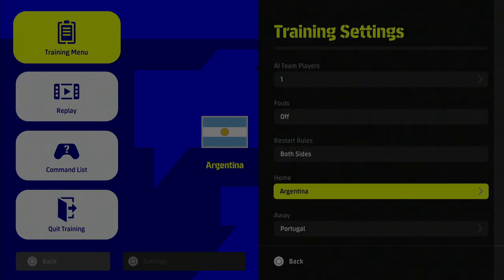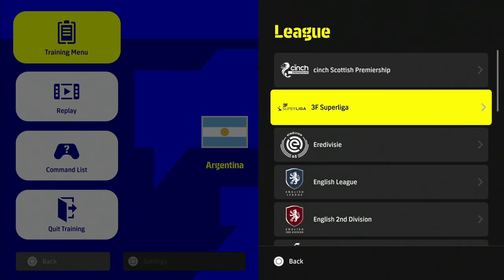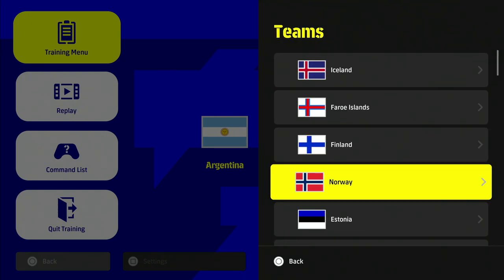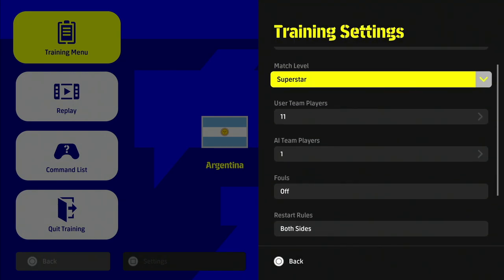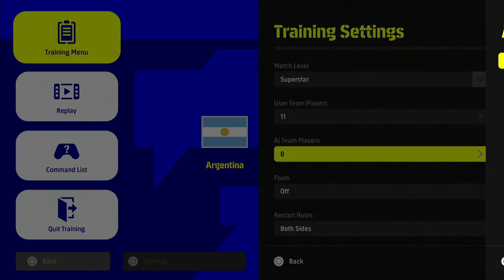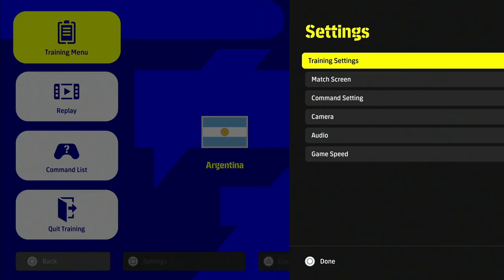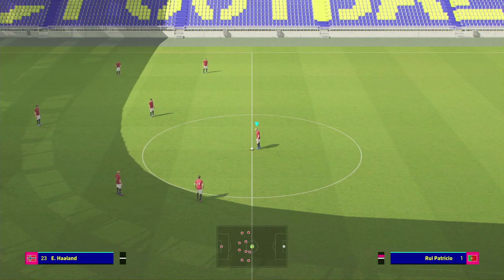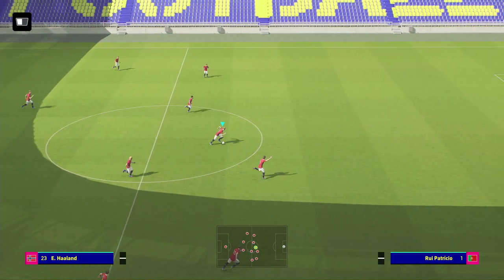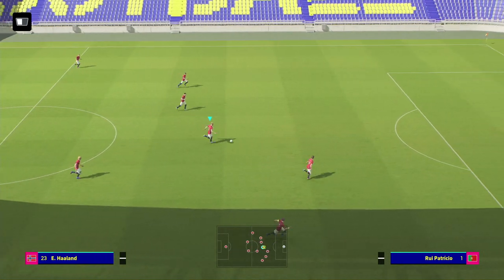I usually put it on Superstar to test the striker with better goalies. Then you can go down and choose whatever player you want. For us, we're going to go to the Norwegian national team, which Haaland leads as their number nine. You can choose options like breaking down defenders, aerial battles, or testing how quickly he can bear down on goal.